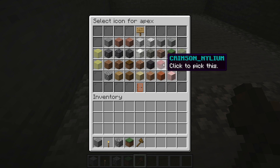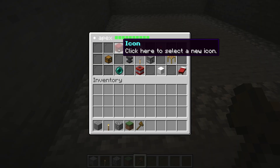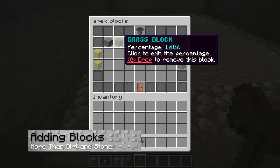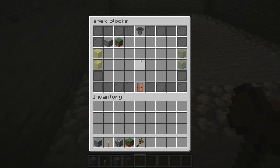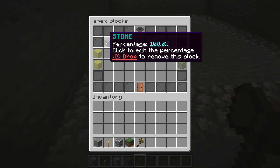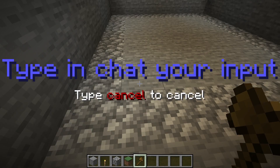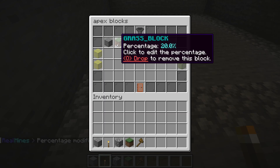We suggest changing the mine's icon to another block, since it can get confusing if you have multiple mines with the same logo. Most server owners will want to change the mine's blocks, since by default there's only stone, grass, and dirt available. To do this, select the blocks category while in the main menu. Afterwards, you can click on any current block to change its spawning percentage in the mine, keeping in mind that the percentages do have to add up to 100% and nothing more.